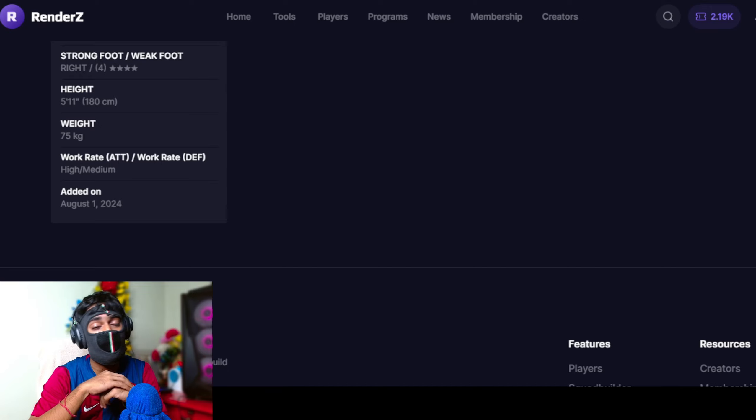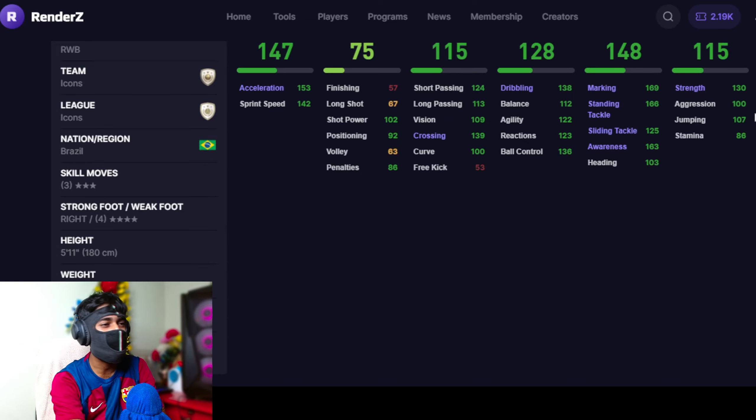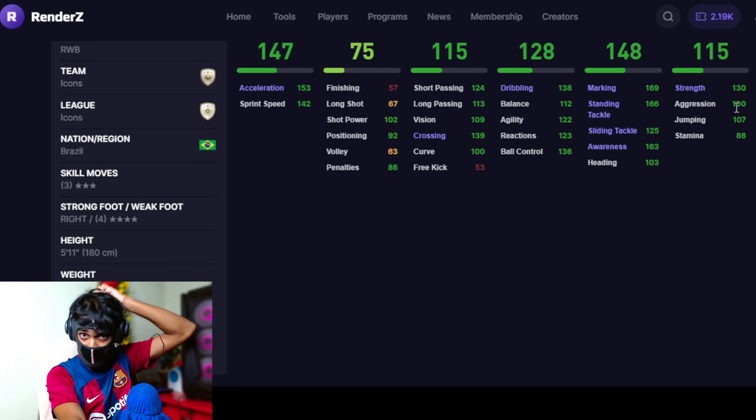In head to head, Carlos Alberto's high attacking work rate and medium defending work rate can sometimes cause a little bit of a problem. My guy is only 5 foot 11 inches of height and strength is also decent — around 130 strength. I didn't know that Carlos Alberto was that strong.